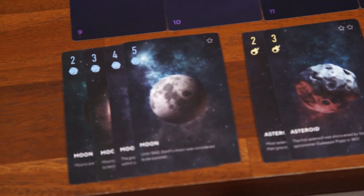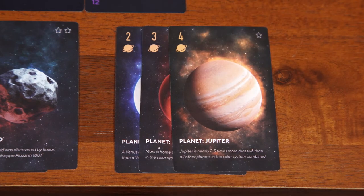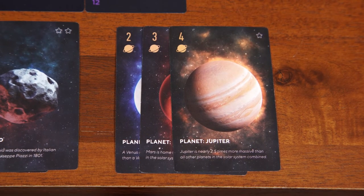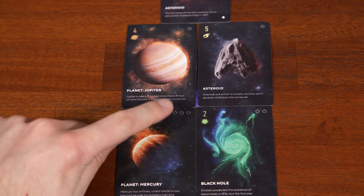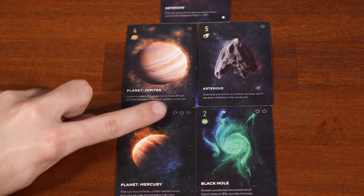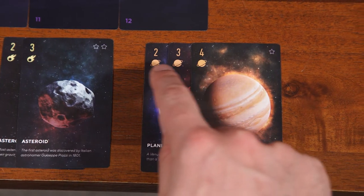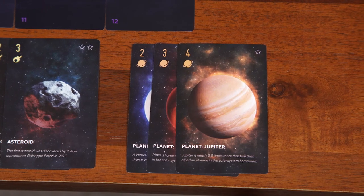You will create a stack for each type of card in the horizontal notebook area and add to it as you go. You can add numbers in between as you collect them — for instance adding a three between a two and a four that you already had in your notebook. At the end of the game, for each type of card you will add up all the stars depicted on that type in your telescope, then multiply that number by the longest run of cards of that same type in your notebook. We'll come back to final scoring near the end of the video.